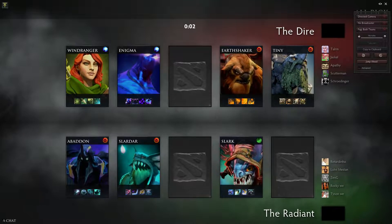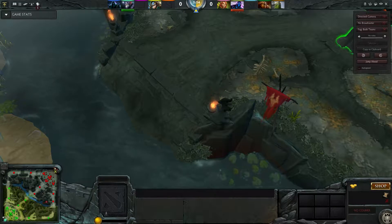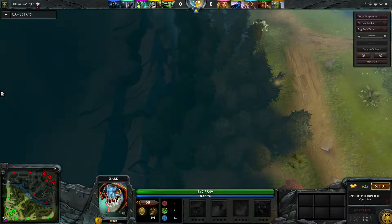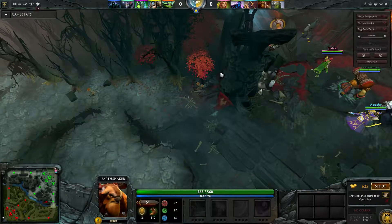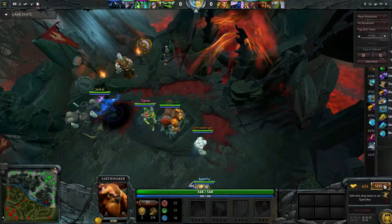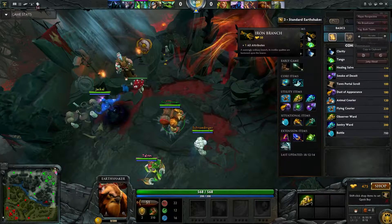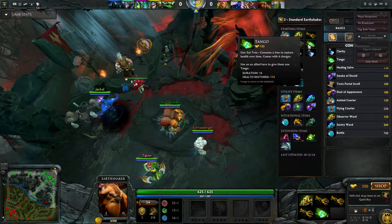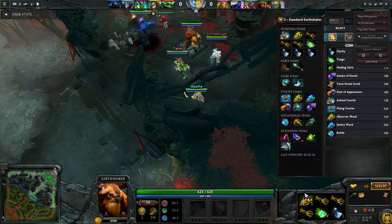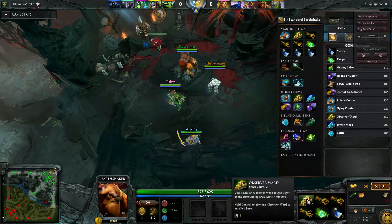Hi there, I'm Tom and welcome to Anubimproves, quite possibly the most optimistically named series on YouTube. Today we are back playing Dota 2 with our A to Z challenge and we have Earthshaker. I actually had a lot of fun playing Earthshaker — I got the win fairly early, like my second game, and then just carried on playing him partly because the next hero was Elder Titan, which I wasn't quite prepared for, and partly because he was just a really fun hero to play.